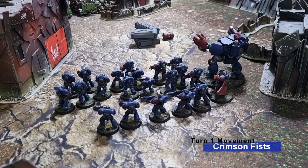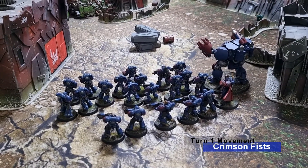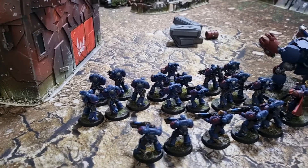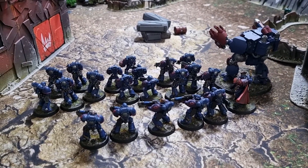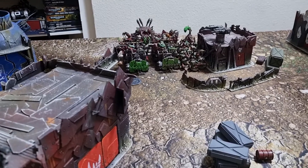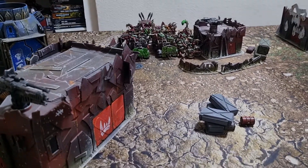Turn one movement for the Crimson Fists — they have all moved up. The only unit that advanced was the Tactical Squad in the middle, because they had slightly shorter range weapons — only rolling a 2-inch advance, moving up 8 total. The Dreadnought on the right managed to move up 8 inches on its normal movement. They are heading towards the middle of the table and over to the distant Orc mob.